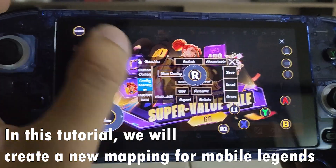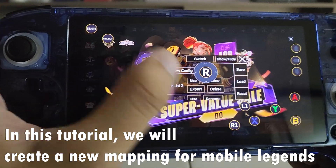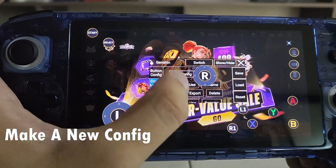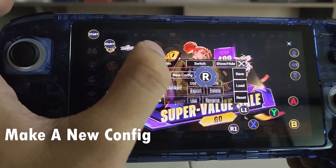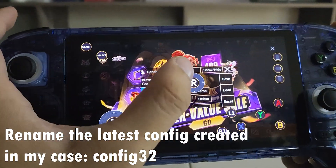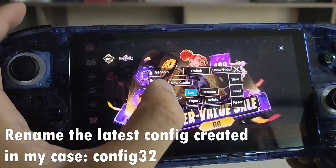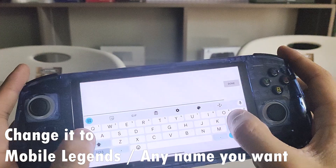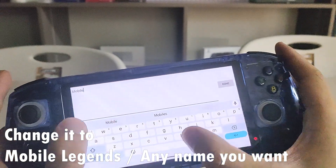Currently, as you can see, there's no Mobile Legends config. So what you can do is make a new config — config 32 — and rename it Mobile Legends.